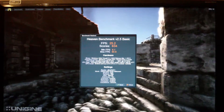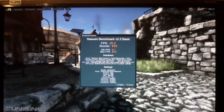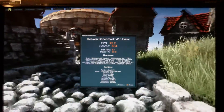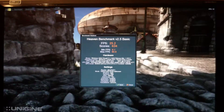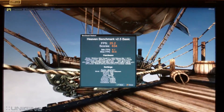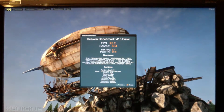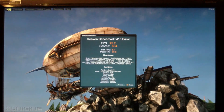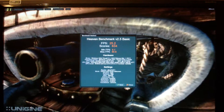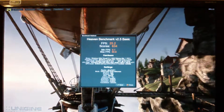There we go — so I've got 634. I don't know if that's good or bad. Minimum frame rate was 8.1, maximum was 60. As you can see, I'm running 64-bit Windows 7, still got the Core i7-920 — it's saying it's at 2.6 GHz but I've actually got it at just under 4. Yeah, not bad. Maybe I'll do a little bit of overclocking and see what else we can pull out of this thing.